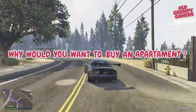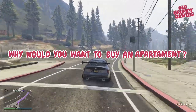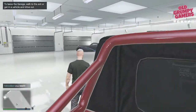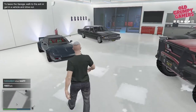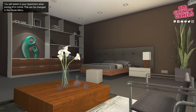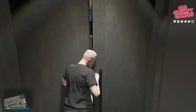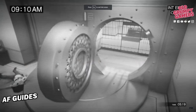So first things first — why on earth would you want an apartment, or more specifically a mid or high-end apartment? There are a few core reasons. Some additional garage space, and depending on your budget and location, you can have between 2 and 10 additional vehicle parking spaces. An additional spawn point — the apartments have a bedroom so you can spawn in, which can be handy if your businesses are nearby or if you want somewhere to spawn on the other side of the map. And access to heists.